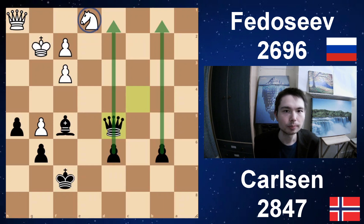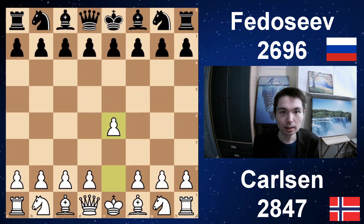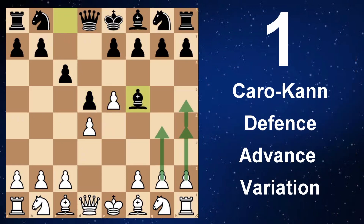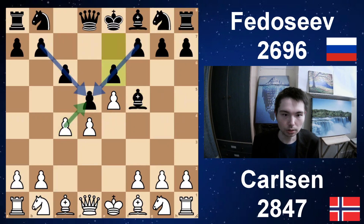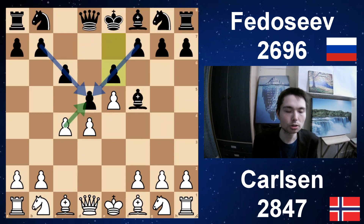Let's check out the next game. Carlsen plays Fedoseev twice and he does the same sacrifice. E4, c6 — so we have the Caro-Kann. D4, d5, and e5 — d5, bishop f5. White can play h4 or g4 to get space, but today Carlsen played c4. E6, defending your centre. You get a very solid triangle setup.